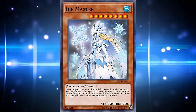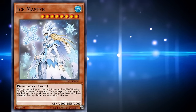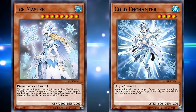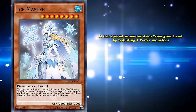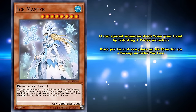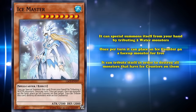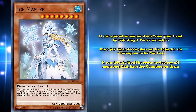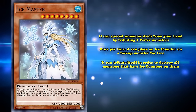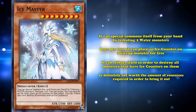Next up we have Ice Master. According to Yugipedia Trivia, Ice Master is probably the future version of Cold Enchanter. It is a level 8 monster with 2500 attack, which can special summon itself from your hand by tributing two water monsters. Then, once per turn it can place an ice counter on a face-up monster for free, and it has a final effect where it can tribute itself in order to destroy all monsters that have ice counters on them. So if you use its effect to place one ice counter on one of your opponent's monsters, you can tribute this card to destroy it.